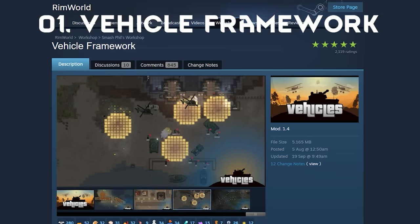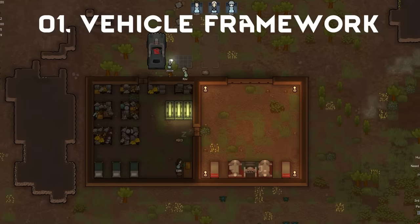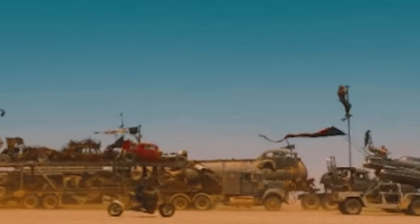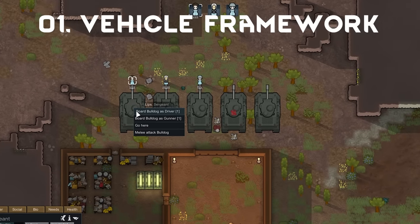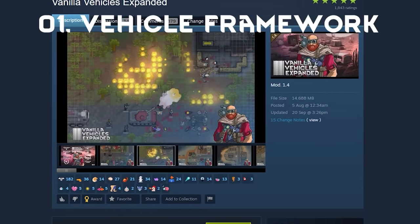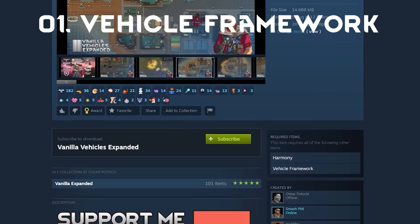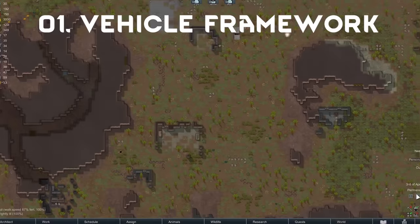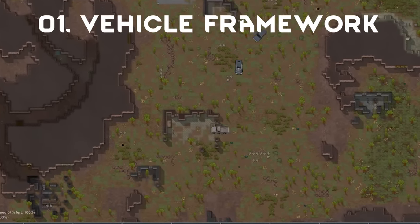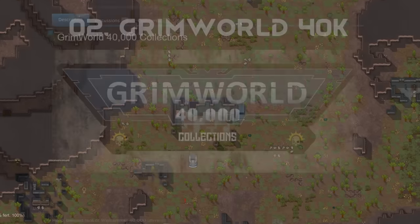Starting off, the obvious literal game changer — the one and only Vehicle Framework. This framework has been an ongoing project for some time, and finally we get to play around with it. Going Mad Max on raiders, or just bringing on the tanks, because everything's better with tanks. I suppose we could mention VE Vehicles, but anything Vanilla Expanded gets a place on this list — one entry spot, though. Throughout the month I've seen multiple differences: tanks, vehicles, and other items from this framework, and I can't wait to see what other fun tools of war we get to drive around with.